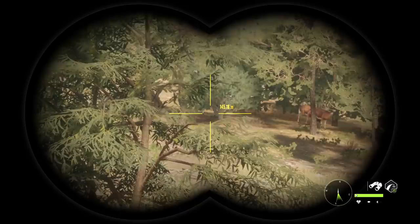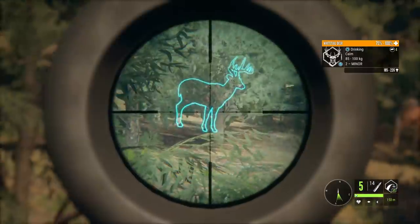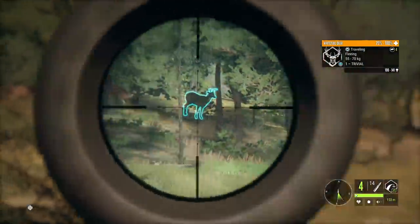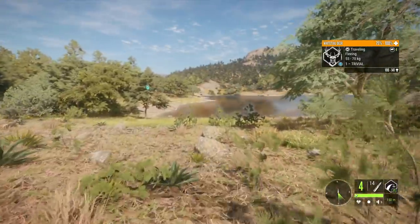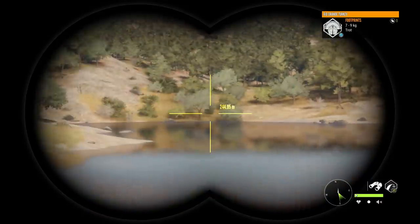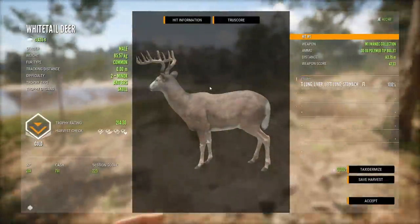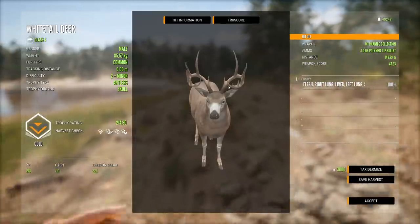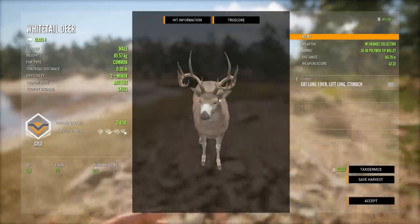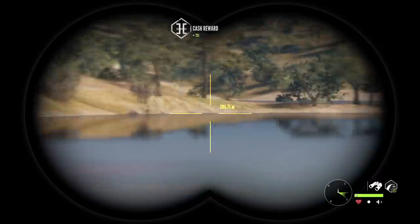Another pretty good sized buck — I wouldn't even be surprised if he's bigger than the other 220s that we shot. His max is 226, and he's got nice tall G2s. There are a couple others in there, but nothing really all that special looking, and that's only the very beginning of this lake, so we have a lot more yet to cover. I think we still have time even if we run and claim this guy quick. He's actually only 214 — I guess maybe it's the tip-to-tip spread that's hurting him, because it doesn't really have the frame width as the other couple of bucks we had.